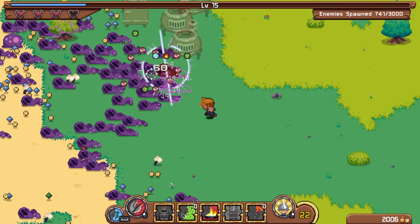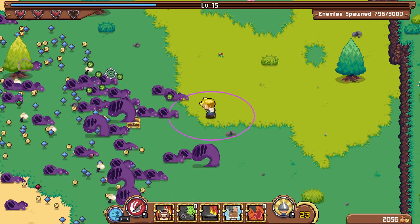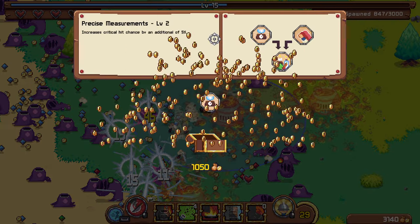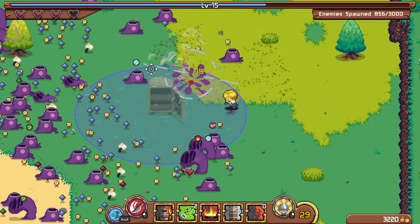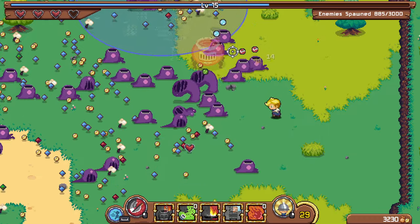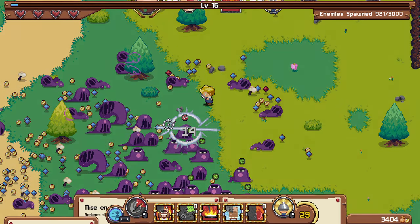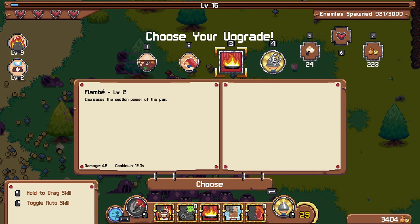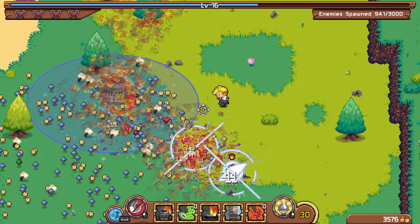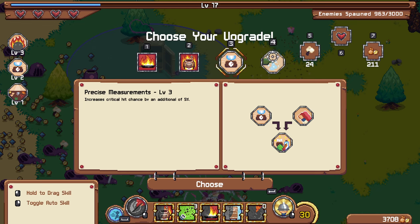Let me check that out. Critical hit chance by 5% — that's fine. I could probably use some cooldown now. Seeing attack speed and suction power of the pan — let's grab the cooldown. I've got 5 skills now and I'm heavily reliant on those, so that'll be pretty helpful. There's the suction power and the oven upgrade — I think I like the oven.